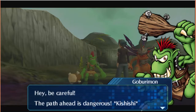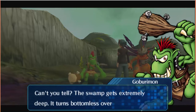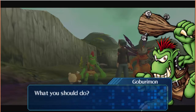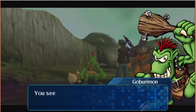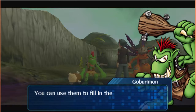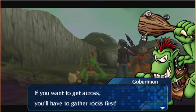A Digimon warns: 'Be careful, the path is dangerous up ahead. The swamp gets extremely deep — it turns bottomless over there.' How do I get through? 'Use those stones you see around the edge of the swamp. Go get some — they'll sink to the bottom and fill in the sinkhole. If you want to get across, you'll have to gather rocks first.'